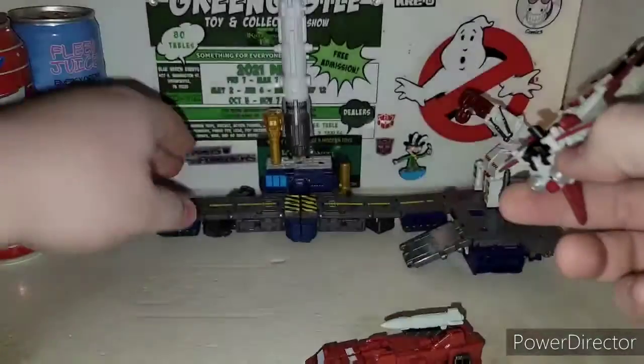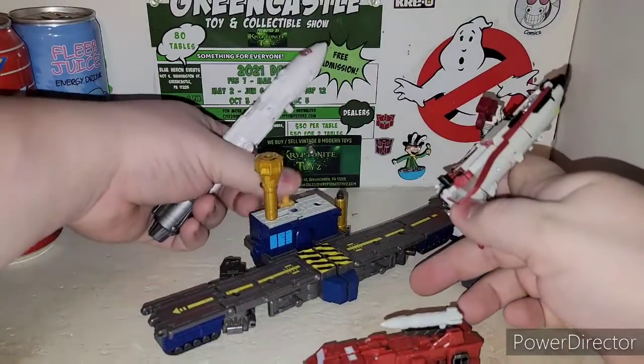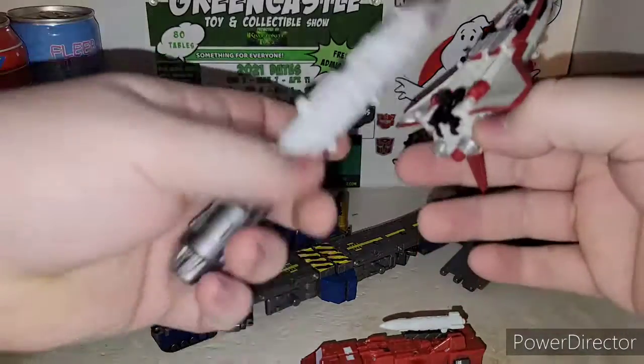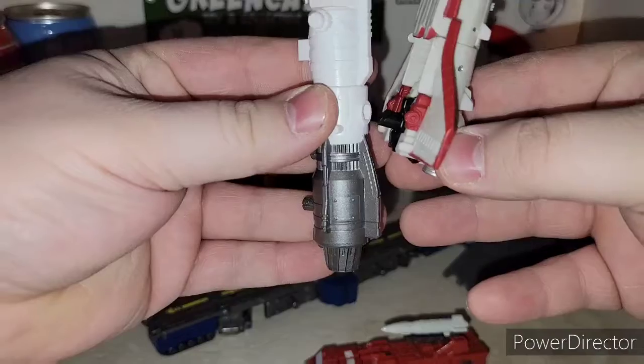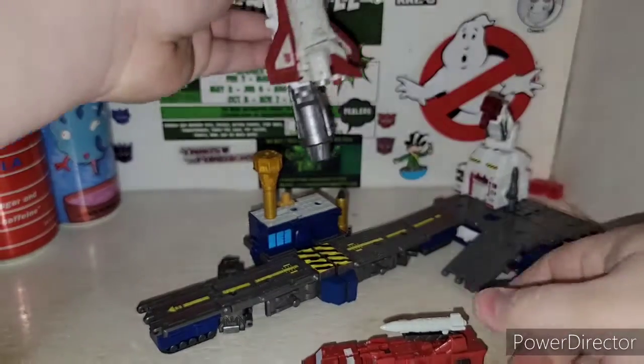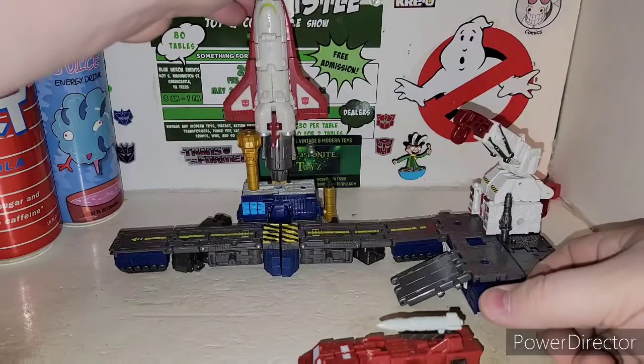This little set — you pull this up and when you set it up, all you have to do is just flip this little panel up on the Airwave repaint, then peg this right in here, and then the little peg hole back here just sets it in, which is basically Double Dealer's missile.